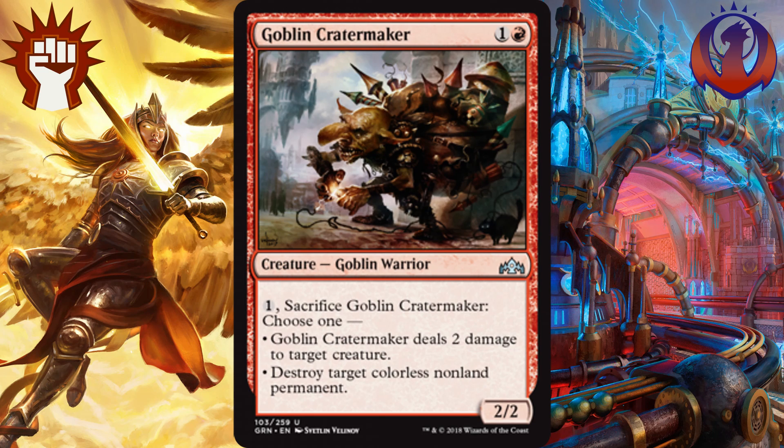At the number 2 spot, I have Goblin Cratermaker. For 1 and a red, you get a 2-2 that also reads: Pay 1 colorless, sacrifice it — you can then deal 2 damage to target creature, or you can destroy a colorless non-land permanent. That kind of flexibility is great in limited because you can remove smaller creatures, you could remove any size artifact creatures, or just pesky artifacts that are on the battlefield.